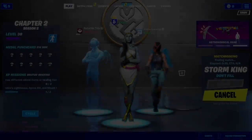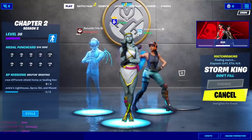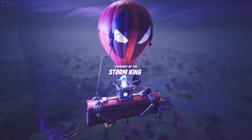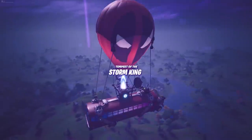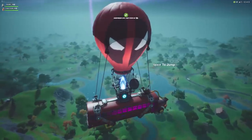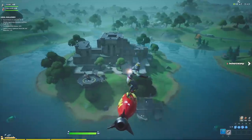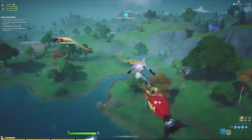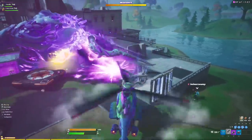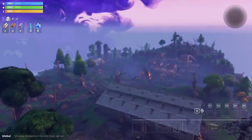I'm going to quickly load my friend into the Storm King LTM. As you know, this isn't in the game anymore and we're probably both going to get the ban hammer — but it's worth it. We are inside the Storm King and this does still work, though Epic Games have added protection so after about 30 seconds you get kicked. There's actually a llama there for some reason. He just died and — great, I've just been banned.